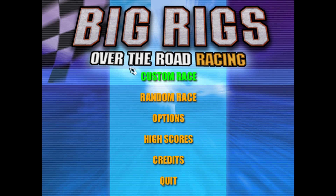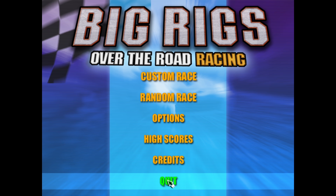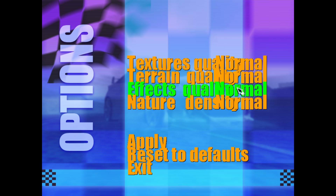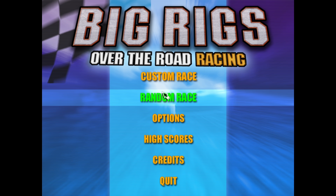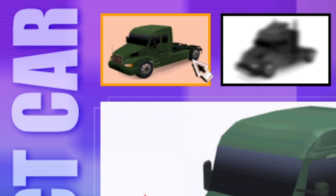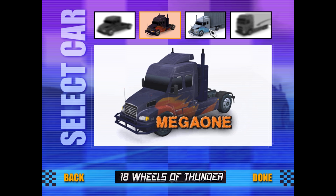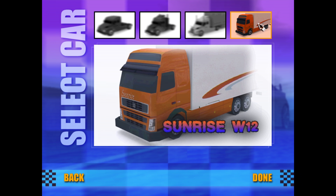Big Rigs has its unique flaws and quirks, but these hide many subtle messages about compassion, patience, friendship and exploration. I'm playing the base 1.0 version of the game, as patches will only serve to wipe out this game's hidden majesty. At the selection screen we have four cars to choose from. Although all of these vehicles are 14 wheels short of the 18-wheel thunder on the cover, I chose the Sunrise W12 for this playthrough, as it has the most impressive cup holder, ashtray and mud flaps.